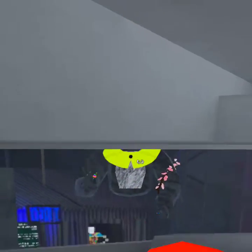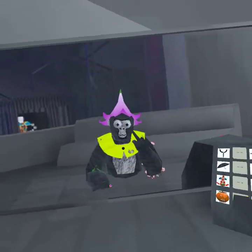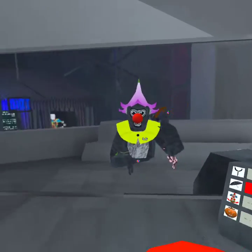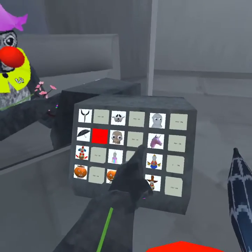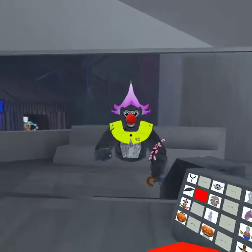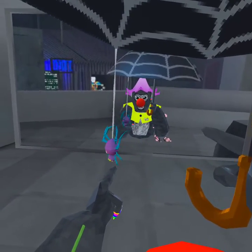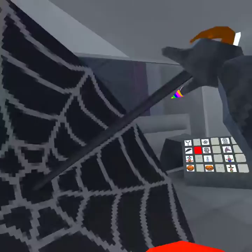We have more stuff to check out, and then we're going to look at the maps. We have these wobbly eyes — they wobble and pop out of your head, which is pretty funny. Then we have the umbrella, which has a special effect. When you open it, it has a wobbly spider on it, and you can rotate it by keep clicking it — it wobbles around like crazy.